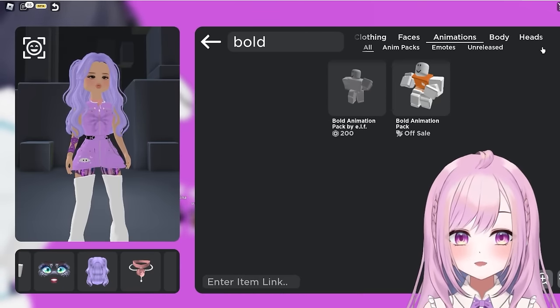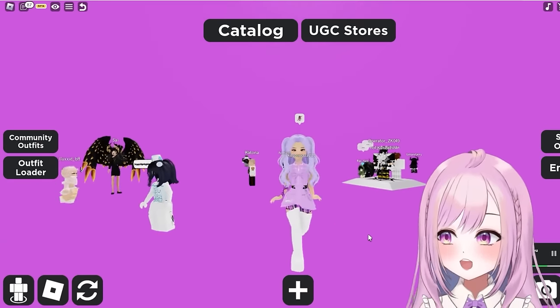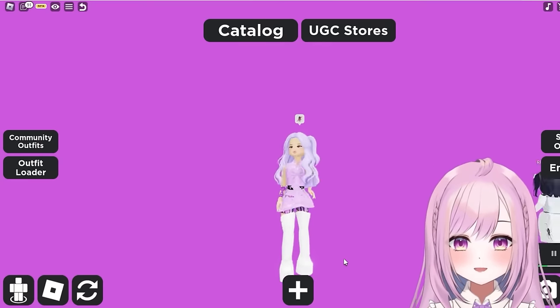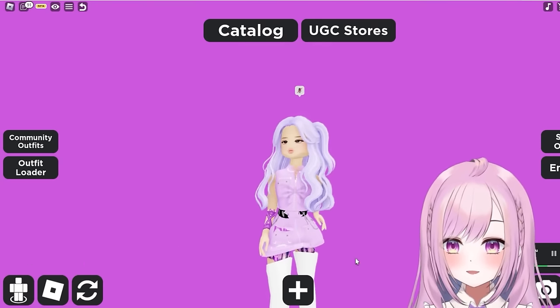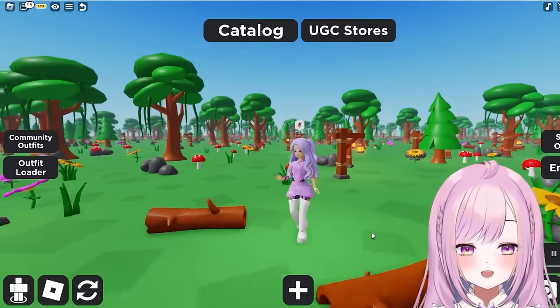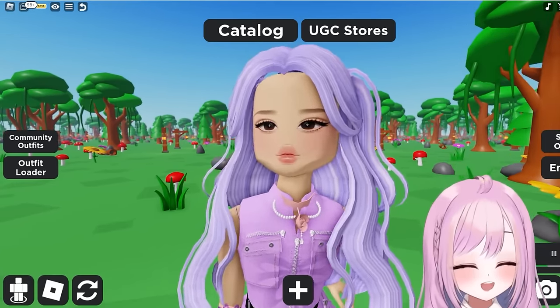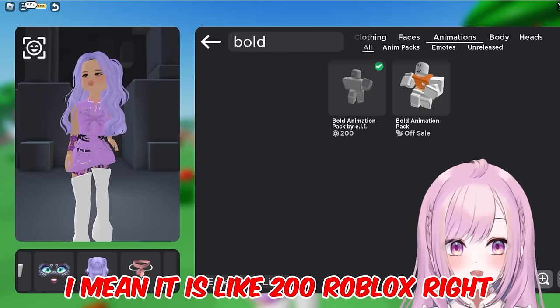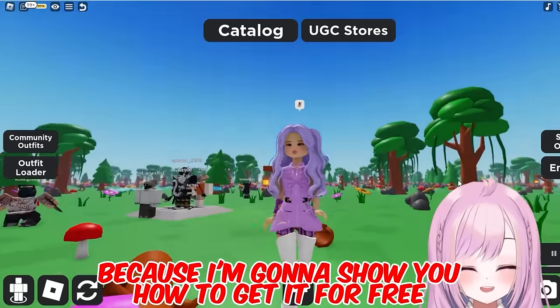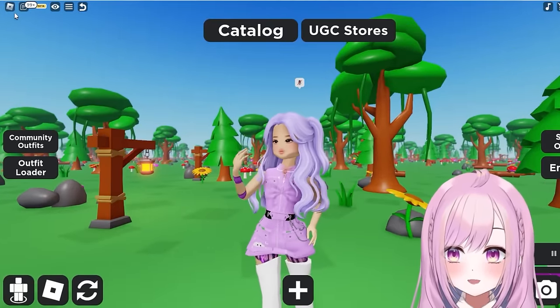I also have the newest Bold animation to show you. Go to Animations and type in 'bold' — this is what it looks like. Look how pretty the walk is — I'm even blowing kisses! Are you worried you can't get this Bold animation because it's expensive — around 200 Robux? Don't worry, I'll show you how to get it for free.